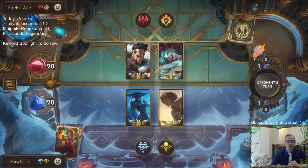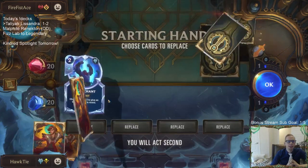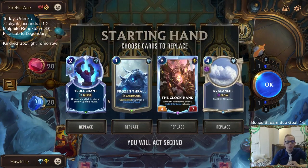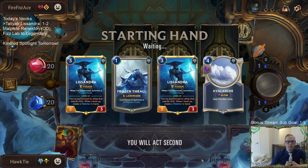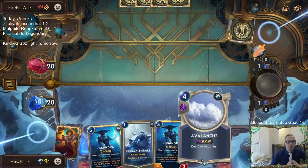On to the next aggro deck — see if we can stay alive this time. Love the Avalanche. We actually have a round one Frozen Thrall for the first time in four games — that's a big plus.